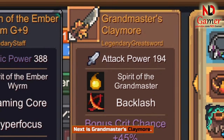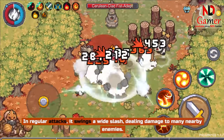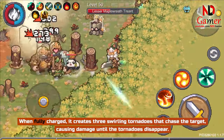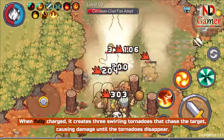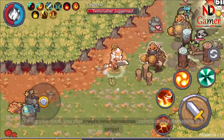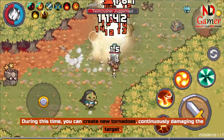Next is Grandmaster's Claymore. In regular attacks, it swings a wide slash, dealing damage to many nearby enemies. When fully charged, it creates 3 swirling tornadoes that chase the target, causing damage until the tornadoes disappear. During this time, you can create new tornadoes, continuously damaging the target.